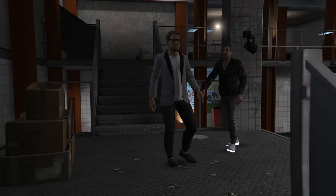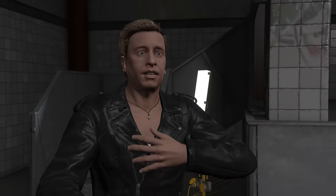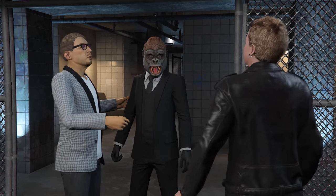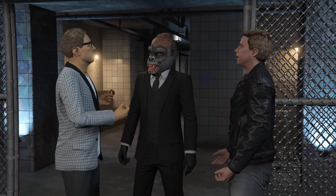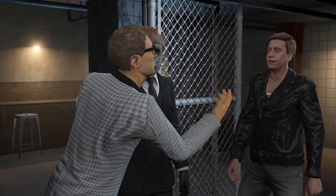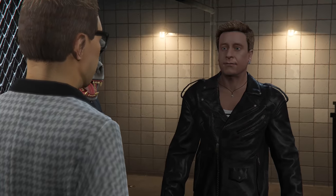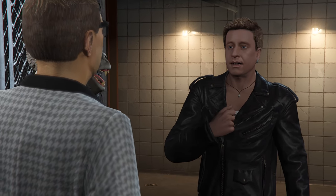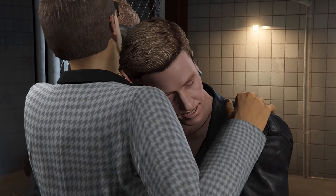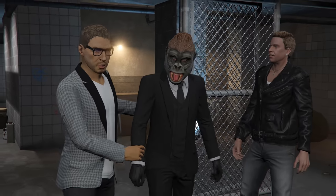Tony calls for a DJ and meets English Dave, the booker. After introductions, Tony explains they're reopening as 'a proper underground dance music paradise.' English Dave suggests DJ Solomon to open the club and bring in a good crowd. Tony then sends the player to get staff and a sound system, noting there's a ritual sacrifice festival out in the desert to borrow equipment from. It's all on the office computer.